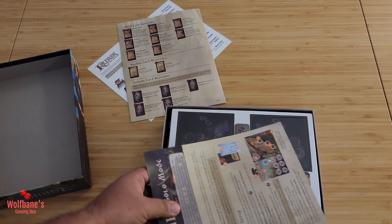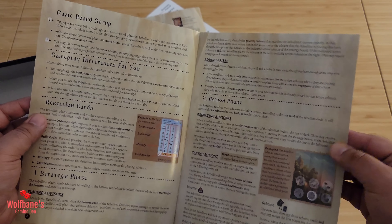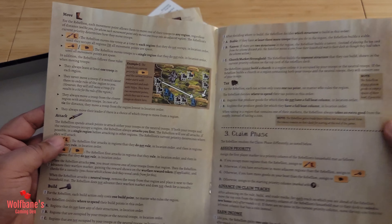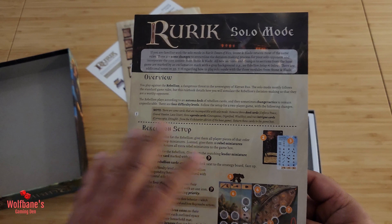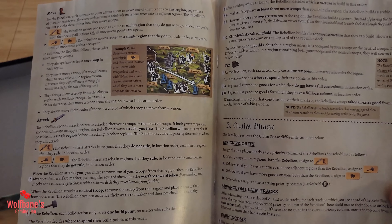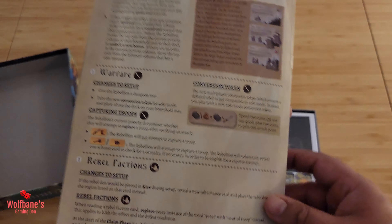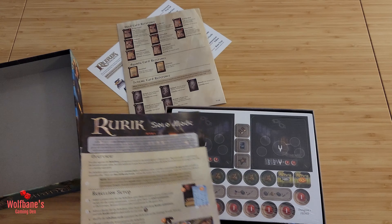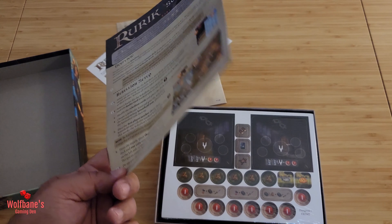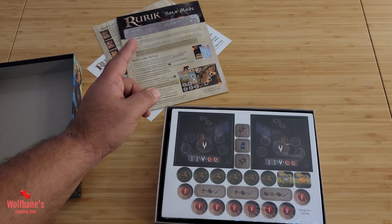We also have a book for solo mode. I'm not a huge solo gamer, so I'm almost certain I probably won't get this one to the table solo, but I do obviously want to try out the multiplayer version. But if you are somebody who is into solo gaming, the good news is you have a dedicated solo mode with the rebellion setup, action phase, strategy phase, claim phase, rebellion scoring, solo leaders, intrigue cards, epic structures, warfare, and rebel faction. So it does look like there's a dedicated set of rules for the solo game, which makes me think maybe it wasn't in the base game — but either way, it's a great addition if you're into solo mode.